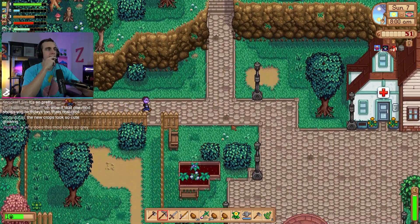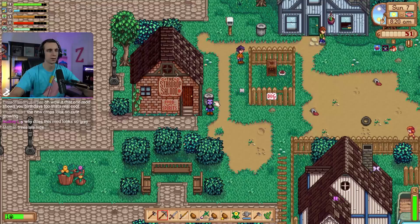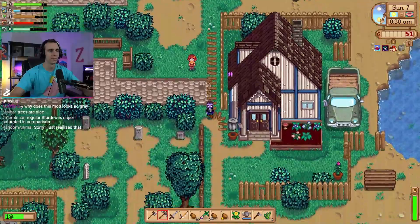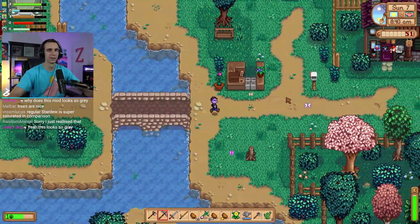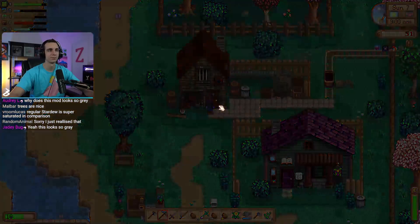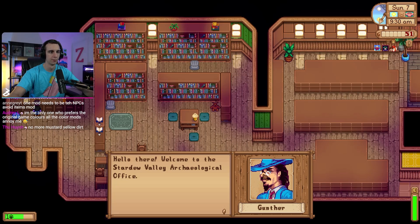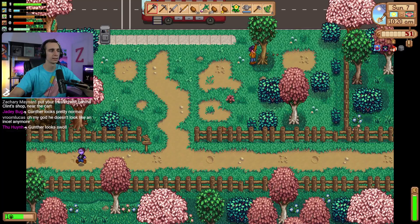I used this mod in my 100 and 200 days videos and I don't think I would have made it through without it. I had a chest right here and that chest is now gone — someone walked through it. Is Penny about to walk right through there and prove my point? My chest stayed because I'm a smart boy. We've got to find one good chest location and route everything to that. I got a green algae. I want to talk to Gunther too, because I haven't seen him with the anime mod. I wonder what he looks like.